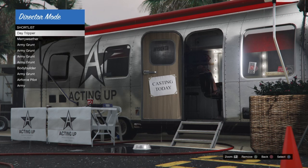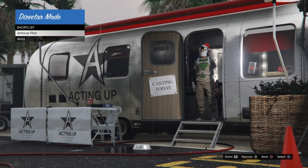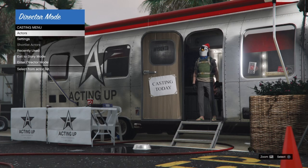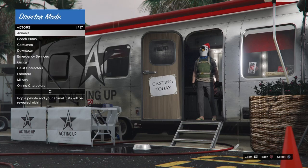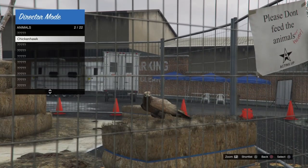Next we're going to set up our shortlist. Go down to Shortlisted Actors — if you have anything inside, hit Triangle to remove it. If it's already grayed out, you're good to go; that means you don't have anything in there and we're fine to continue with this glitch.